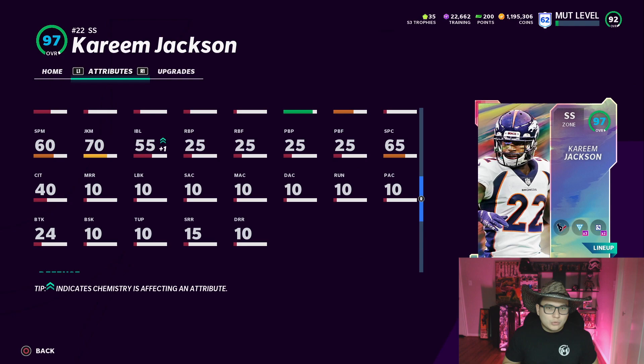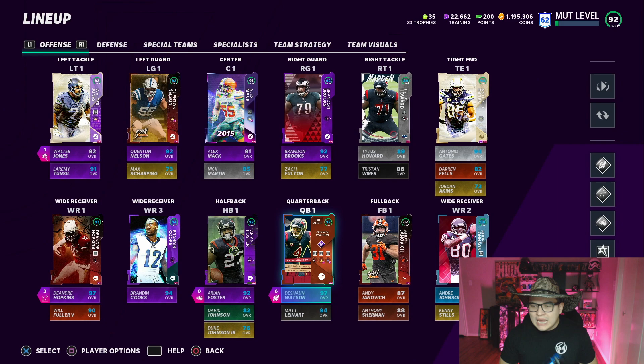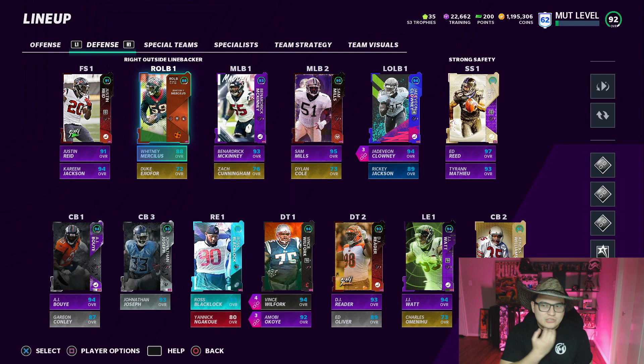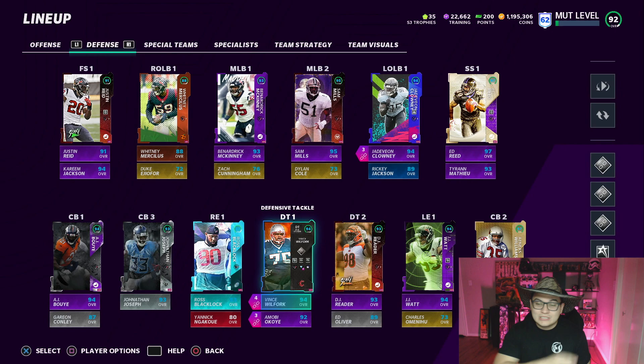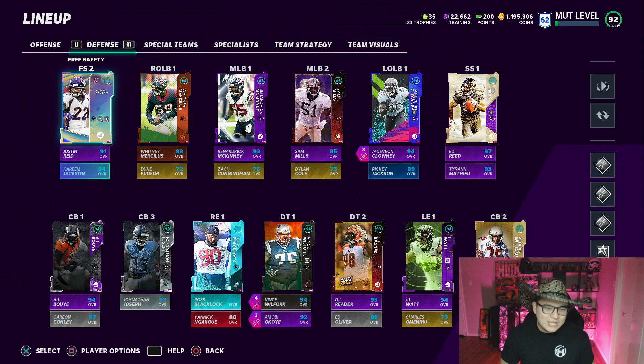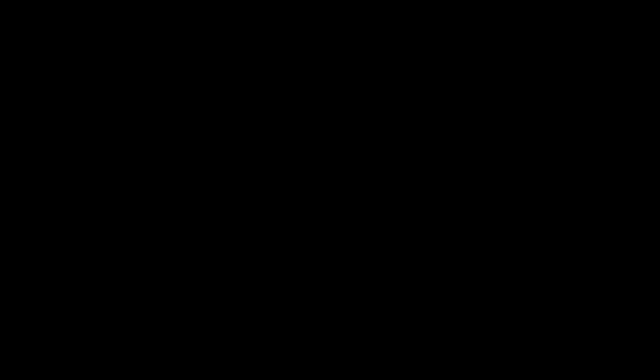On offense we have 97 Hopkins, 97 Watson, 94 Andre, 94 Cooks, and Arian Foster leading the way. On defense we got that huge addition of Kareem Jackson — he's a 94 at free safety, 97 at strong safety. I already have Ed Reed over there, Clowney, JJ Watt, Vince Wilfork — they dominate that defensive line. My cornerbacks: AJ Boye, Jonathan Joseph, and Kareem Jackson — those used to be the Texans' top three corners. Let's jump into a game.